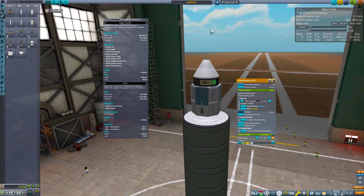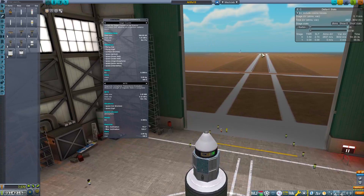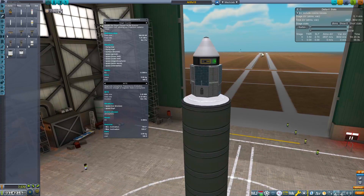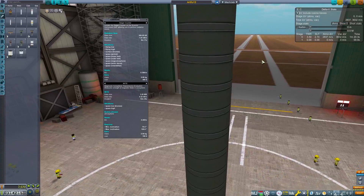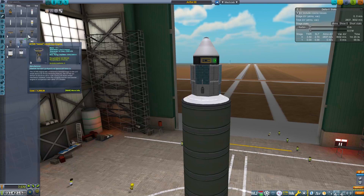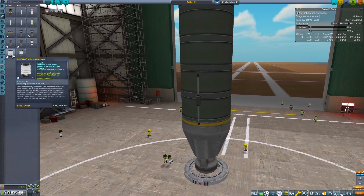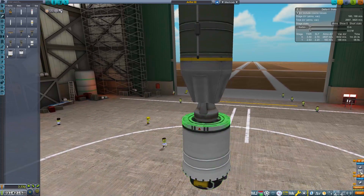We have the Artful 2 and I don't really know how to get to Armstrong yet - I don't feel we're ready. Maybe next episode we'll look at the map. I want to get some more science, so I'm going to try going high because you can get science there. We've put the new parts onto the Artful 2 to make the Artful 3. We also have a little payload assist module that could give us a small boost at the start.